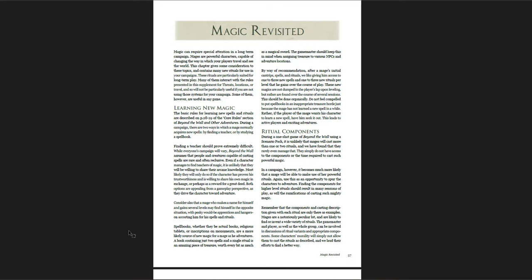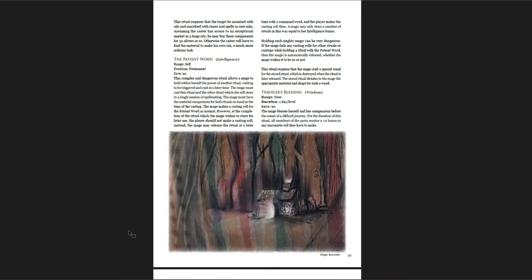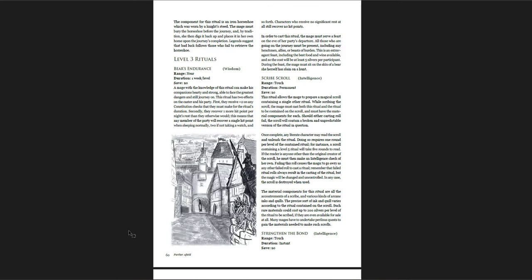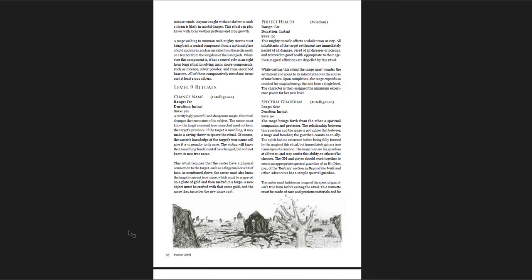There are sample enchanted items, then Magic Revisited — how to focus on components, how to learn new spells, some extra rituals. The Patient Word is a really cool one: you cast a ritual but hold the effect until later, though it's dangerous to hold that kind of magic inside you. You've cast a ritual but haven't said that last patient word. You could have a really cool campaign moment where someone's sitting quietly, there's a big negotiation happening, and suddenly the advisor says the patient word and something huge happens — a big ritual goes off.